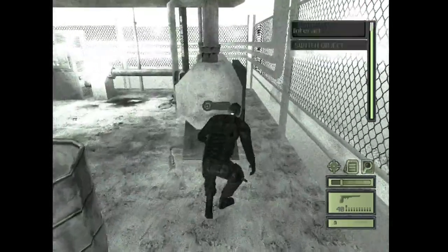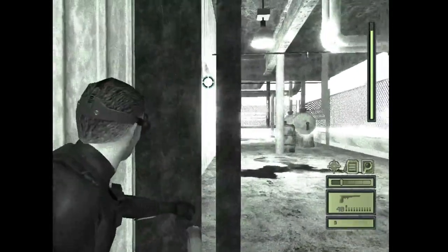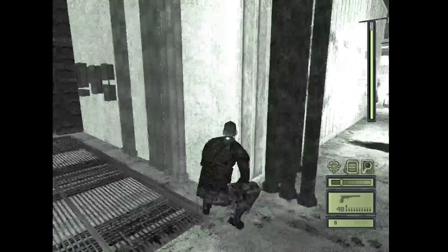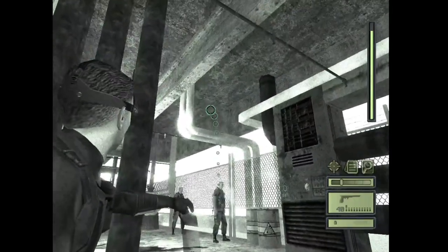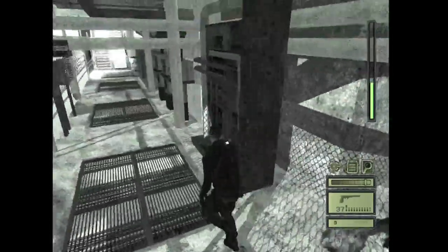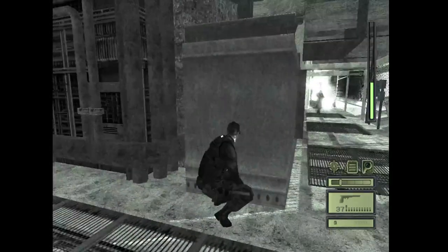Now run up to this thing and switch it on. Then get back into darkness. This guard comes — try to stay in the darkest spot possible. See if you can throw this bottle at him. Now shoot these barrels. If you get seen, go into hiding. You can try to go back far away, and if they come out through this corner, you can headshot him.